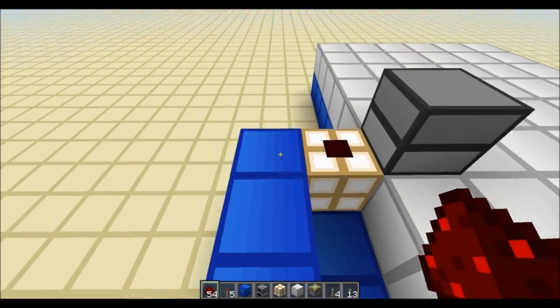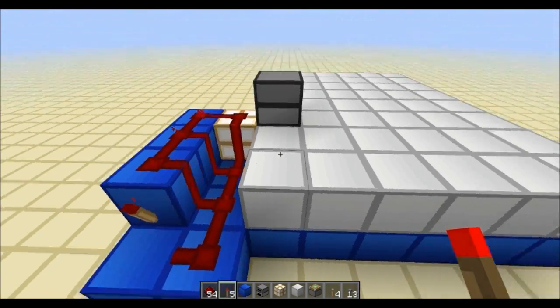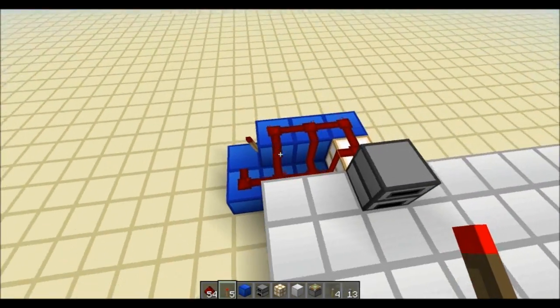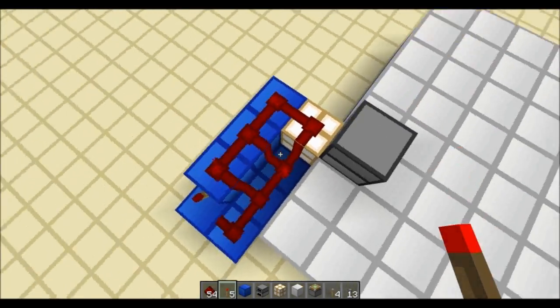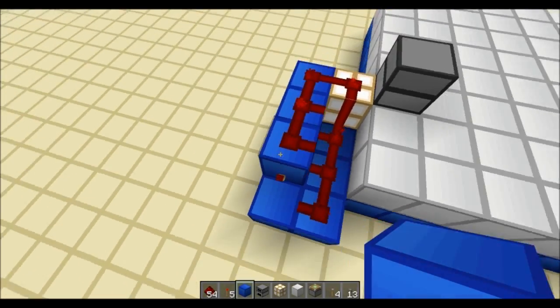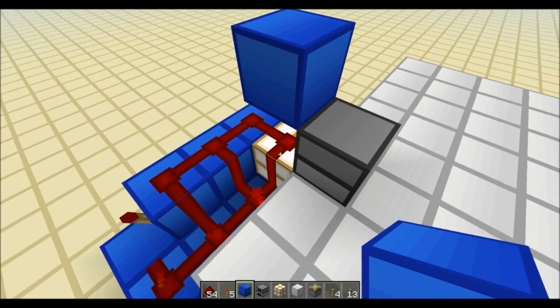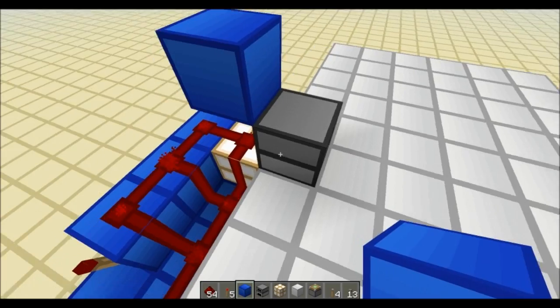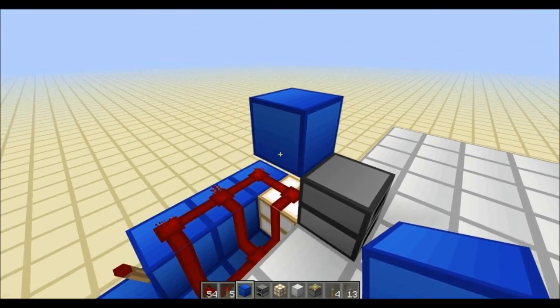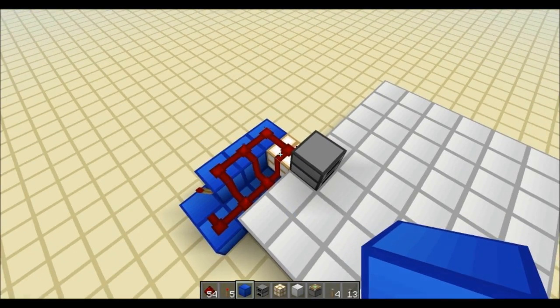What you will get is the following circuit, which is an extended circuit of the silent block update detector. The reason I extended it is because this version works in any orientation — it's not sensitive to anything else. Whenever this block gets an update — could be the furnace being done or the furnace starting — it's going to send a little pulse, which is the base of the detection.